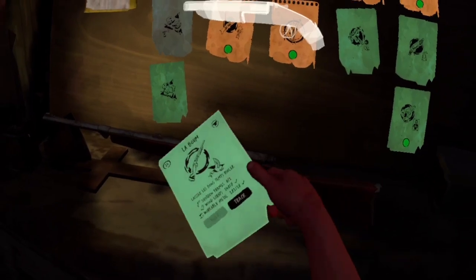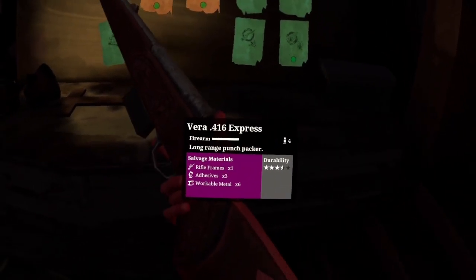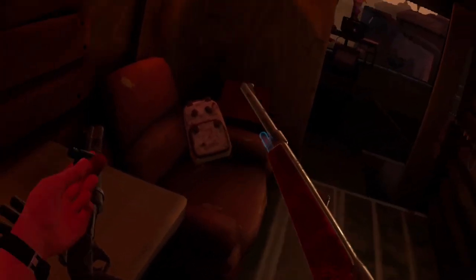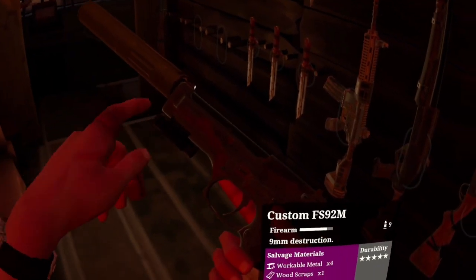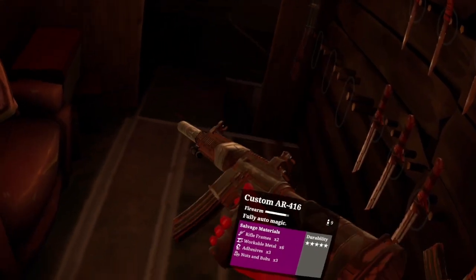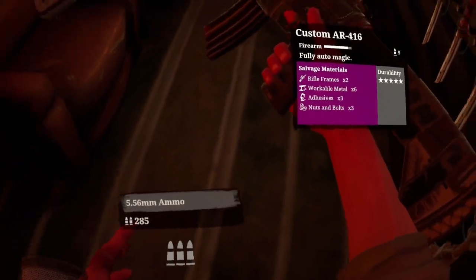So we are going to take the safari rifle. I don't think we can fit a suppressor on here — no suppressor. We can probably fit a laser sight though, so we'll do that. That's going to go in the pack. We are also going to take the 9mm with suppressor and laser sight, and we do have an AR — 285 rounds, suppressor, laser sight. That's pretty good.